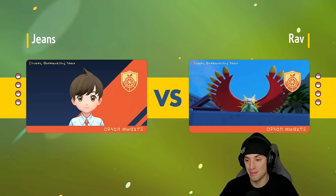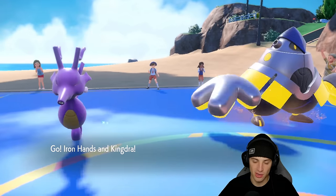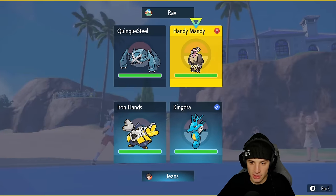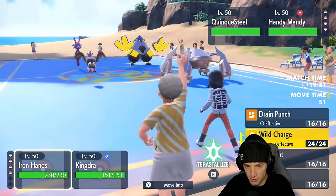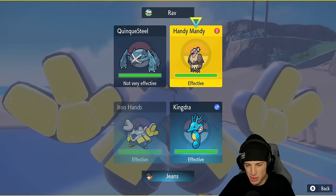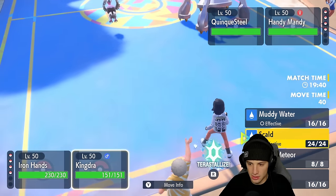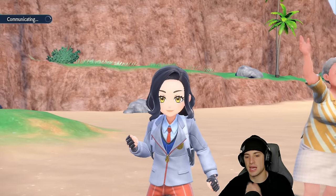In match three we'll look to use Iron Crown more. Quick side note: in the next video I'm planning to showcase Hydrapple, the Dipplin evolution — it looks really sick, I'm super excited. If you have teams you want me to showcase, leave them in the comments with rental codes or hit me up on Twitter. Back to the match — Metagross and Mandibuzz are on the field. Metagross is Steel and Psychic, Mandibuzz is dark. I think we go Fake Out into Mandibuzz and start attacking.